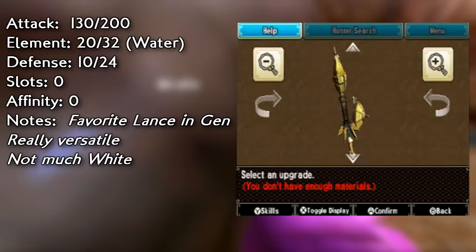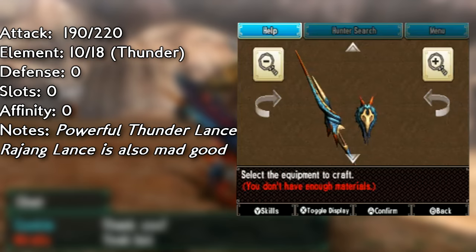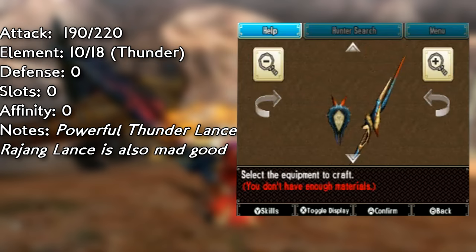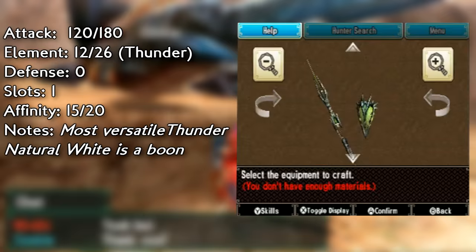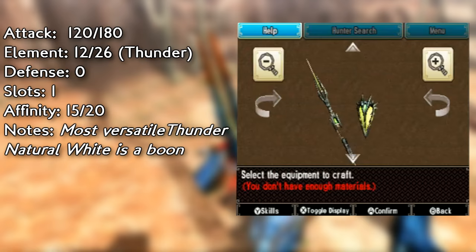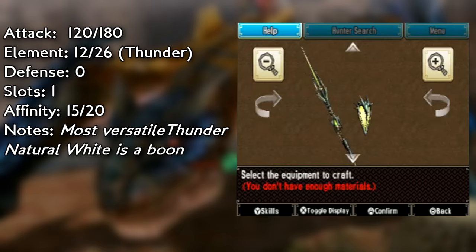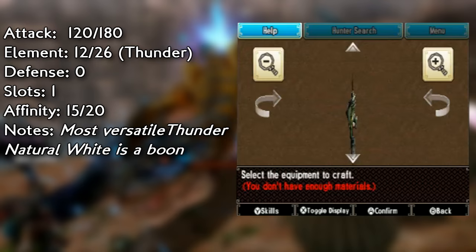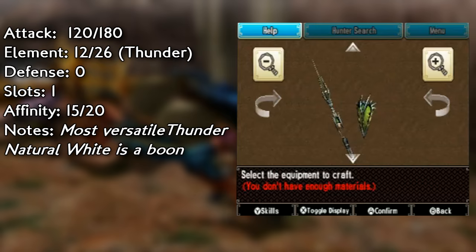Moving over to thunder. Early on you can probably get some Khezu stuff or maybe even some Zinogre lances. But my strongest opinion is to either go with Astalos or Lagiacrus. Personally I'm more Lagiacrus than I am Astalos — the only time I switch to Astalos is if a monster is susceptible to more thunder. The Lagiacrus lance has 220 attack with around 20 element, which is a good middle ground. But Astalos does have white sharpness and a plus effect to affinity. Endgame, I recommend Astalos or Lagiacrus. Attack's not that bad, the element is really good, plus effective affinity and natural white. So think about that.